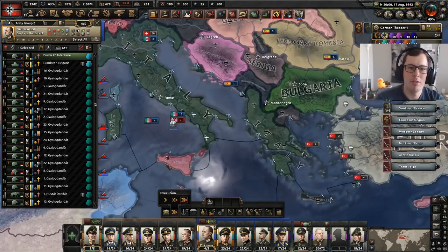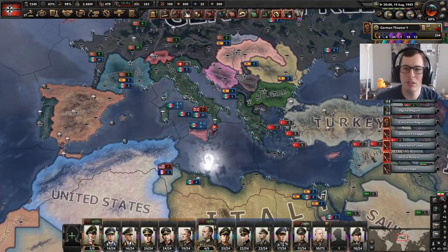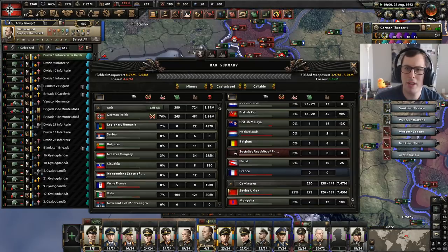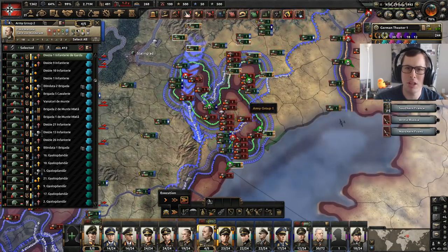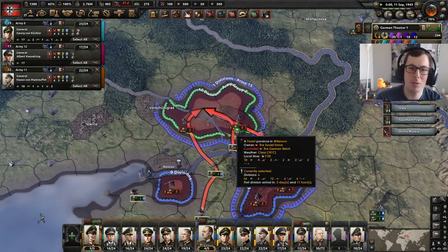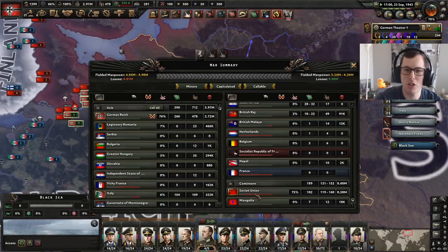They were at 7.45 million casualties before this big encirclement, and I think this is a big encirclement here too. Now they're on over 8 million casualties after I'm cleaning up all of this. Still a lot of divisions that need to perish first — I know some of them have escaped. I won't even need that collaborationist government — they're all going to die. Feels good to finally be crushing the Soviet Union. It's taken me a lot longer than I had anticipated.